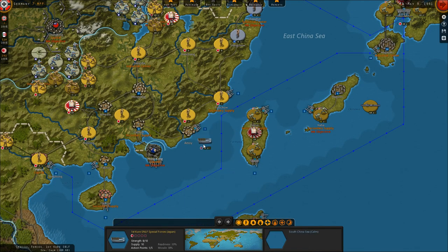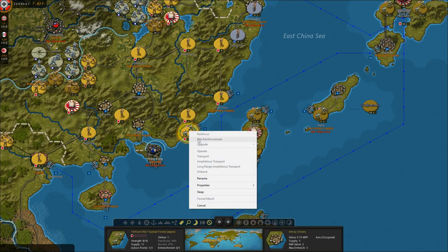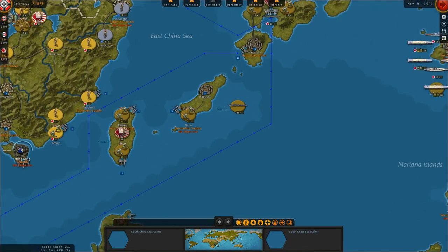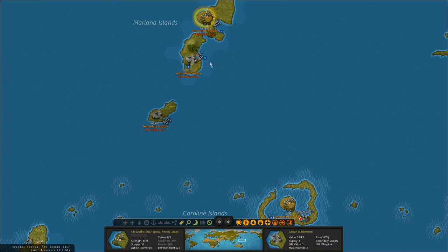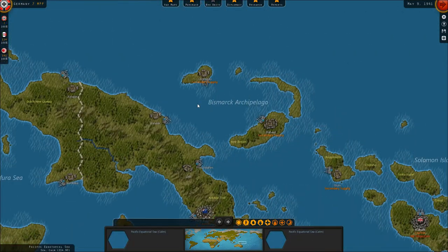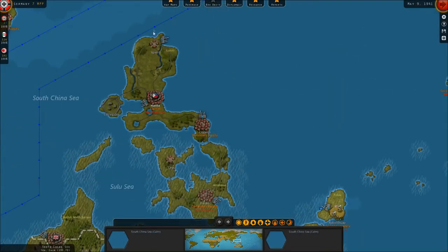I just spent 50 points to move them amphibiously — all I wanted to do was transport them by sea. We'll need these guys to take Guam and Tinian. It's not entirely clear if some of these are settlements or Japanese territory, but we need to take some of these bases once we go to war. It's a little ways away though, so we don't have to worry about it quite yet.